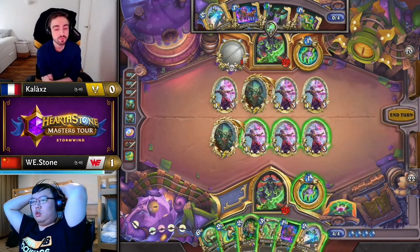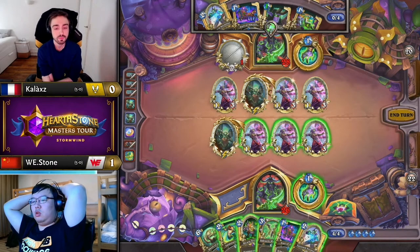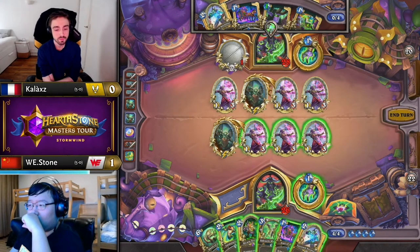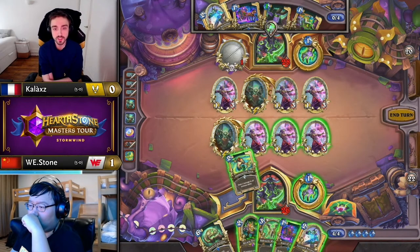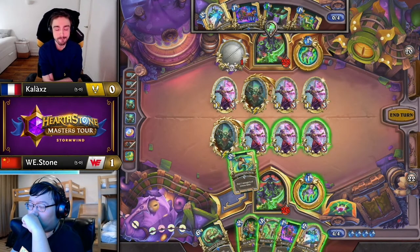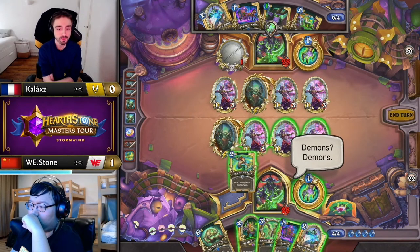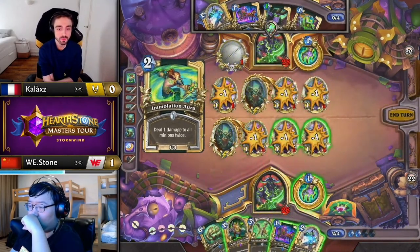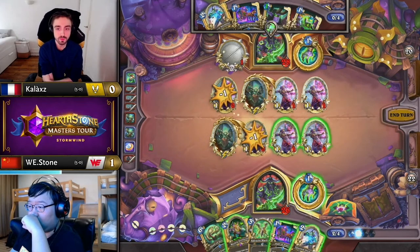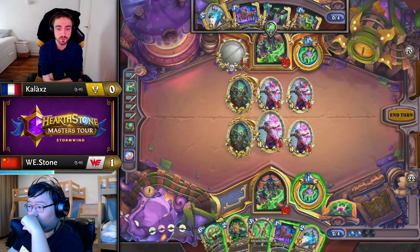Now we just have all these 1-3s on board that don't really want to die. This is so weird. Can you go Immolation Aura, trade-trade, then hero power the last one? Hero power? Yes. I think that wakes up Stone's Magtharaldon going second, and then that will kill Kallax's Magtharaldon. That's cool — if that works that way, that is a very clever play from Stone. He's doing it!